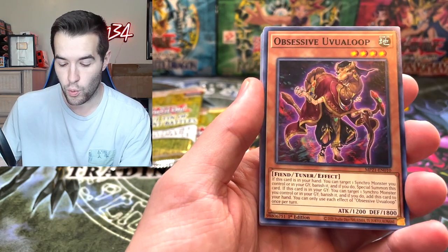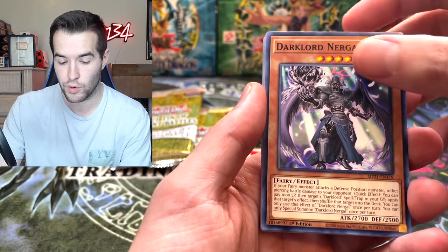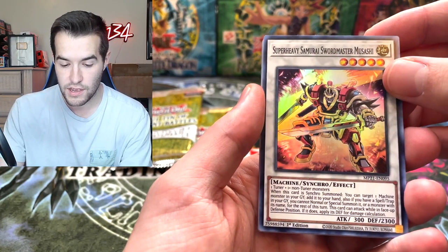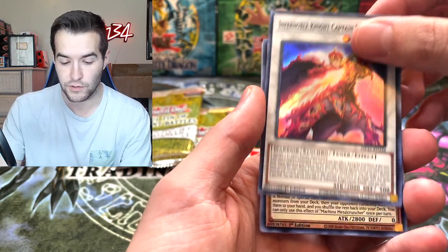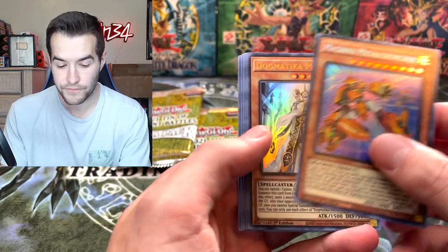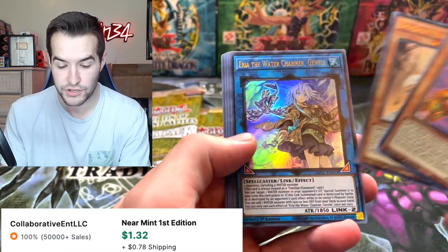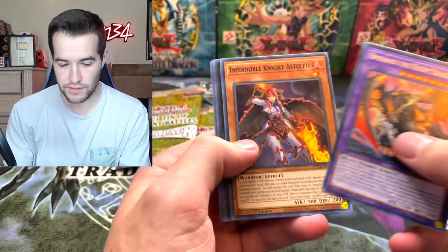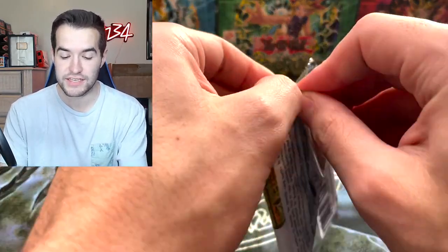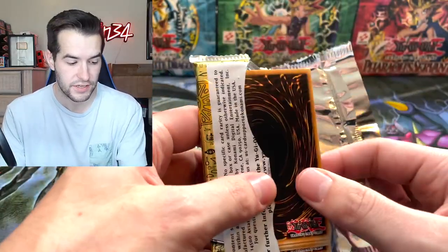There's also the prismatic secret rarity which only comes in the mega tins, which is really cool. There are a lot of good cards so we'll kind of go through them as we get to them. There are a lot of cards per pack because they're mega packs. Our first prismatic secret rare is Machina Megafleet Maximus — that's a good card. One prismatic rare per pack and then two ultras, which is pretty cool. The Cross Out Designator will be in the ultra rare spot, so that's what we're looking for.